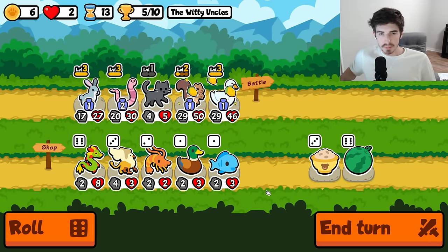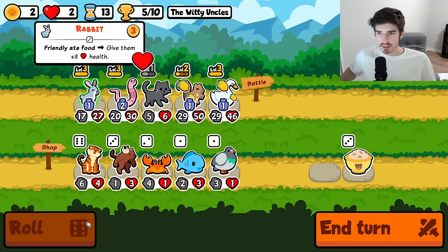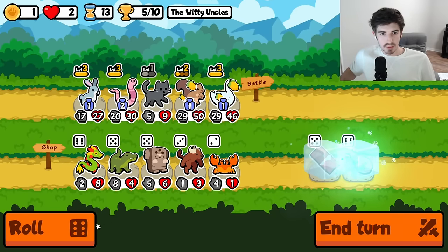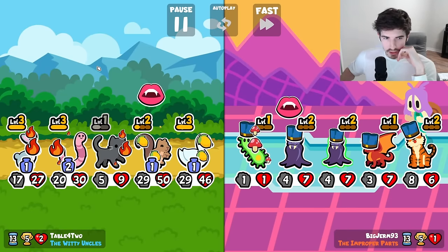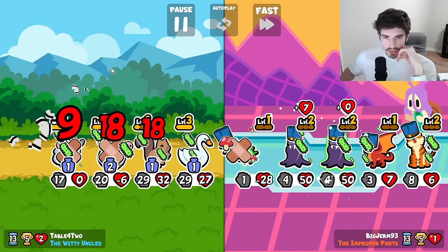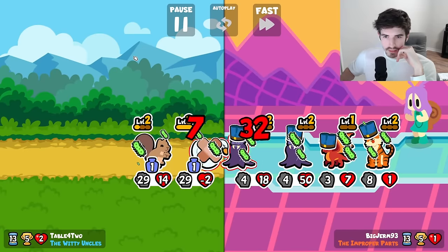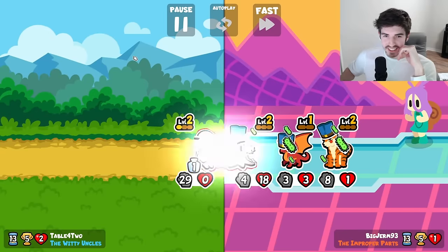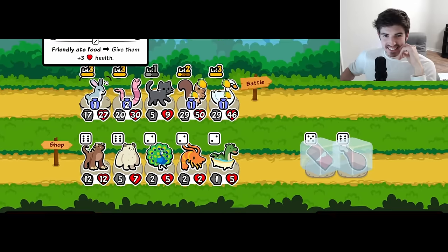Roll me — chocolate on you, makes sense. Freeze me, full send let's do it. Next turn we'll have the worm stronger than the squirrel. Does this survive against the onslaught? Dude, that is disgusting. Absolutely disgusting.